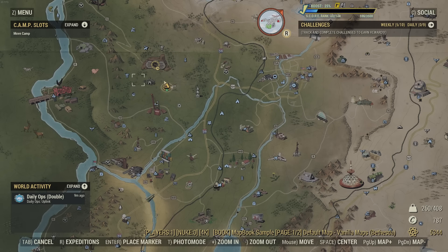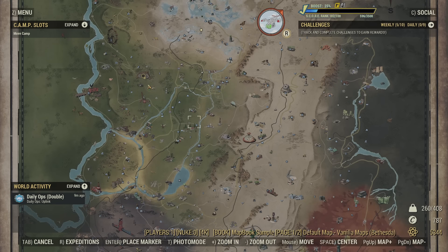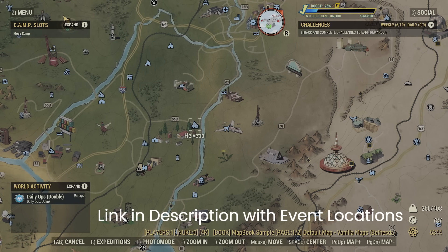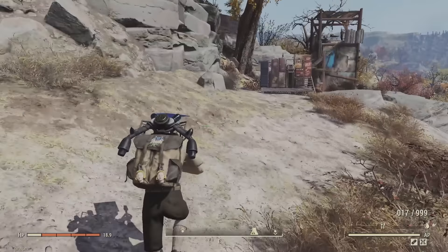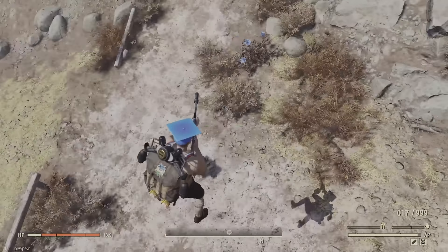Another tip is you can place your camp right next to seasonal events. For example, when Fasnacht is around by Helvetia, if you put your camp right where the event finishes, everyone is going to be at that spot and they'll think, 'All right, let's go check out the vendor since we're here.'